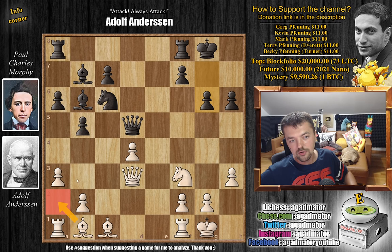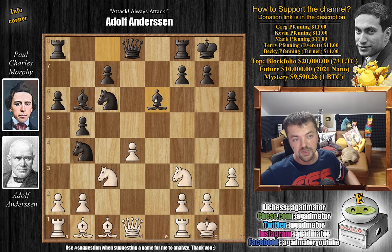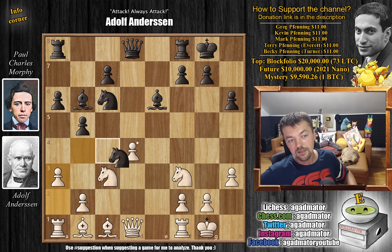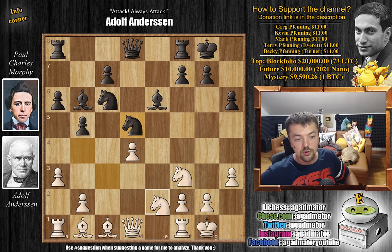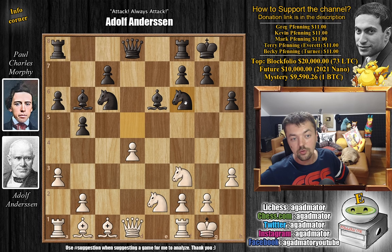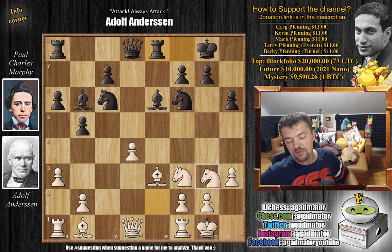Then bishop to a2 is coming, putting the bishop on this diagonal — then queen to g6 becomes a threat. So Morphy plays bishop to a6, the more correct idea. After a3 and knight to d5, Andersen doesn't really gain anything by exchanging here, because then Morphy's light-square bishop becomes a monster. So after knight to d5, we have knight to e2, shifting the knight over to the kingside for the attack. We have knight to f6 by Morphy, and now bishop to e3. We have rook to e8 by Morphy, and now knight to g3 by Andersen.